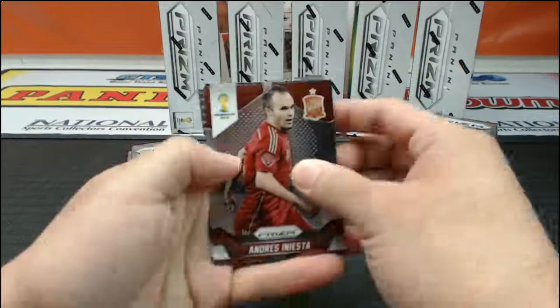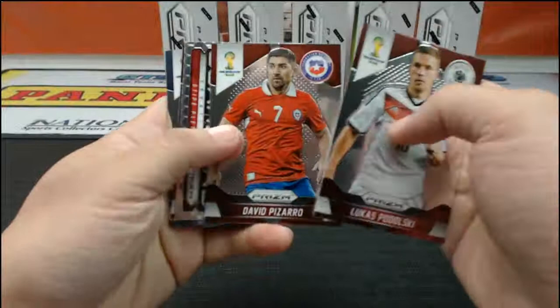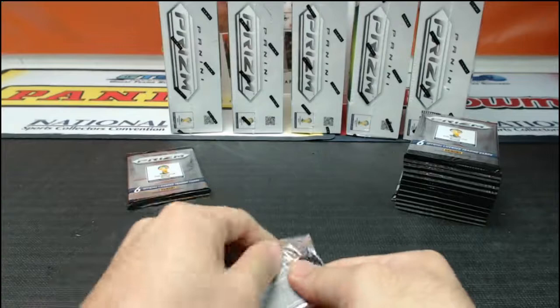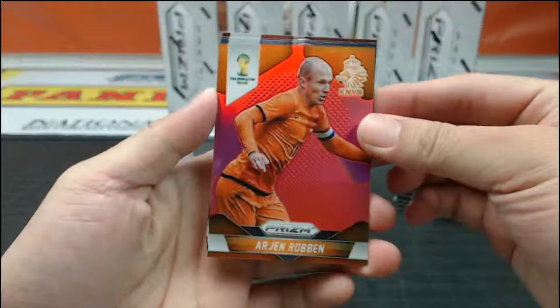More Premier League games starting up this weekend after the international break. As you guys have probably noticed by now, I'm a Liverpool fan, so I'm hoping for a nice restart after the international break. And there's a nice red of Arjen Robben — those reds are numbered to 149. This Arjen Robben red will go to Delaware.